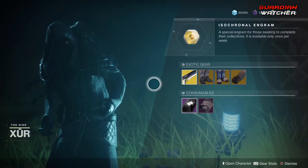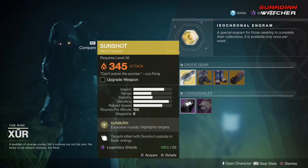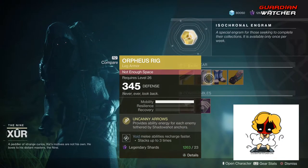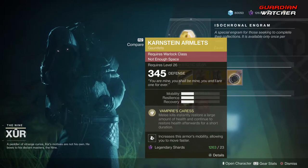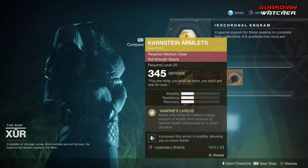Like always, we're going to start with the left-hand side. We have the weapon of the week, which is Sunshot. Then we have Orpheus Rigs for the Hunters, Lion Rampant for the Titans, and last but not least Karnstein Armlets for the Warlock.